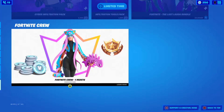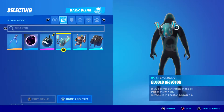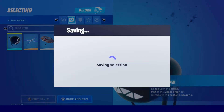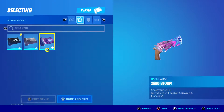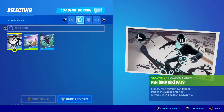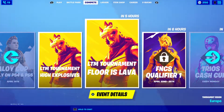You've also got the Last Laugh bundle still in the store, and the Fortnite Crew. Okay, so now we're going to put on the skin, its back bling, its pickaxe, its glider, and its wrap. I always randomize it but we'll put it on, and then we'll go into solos.